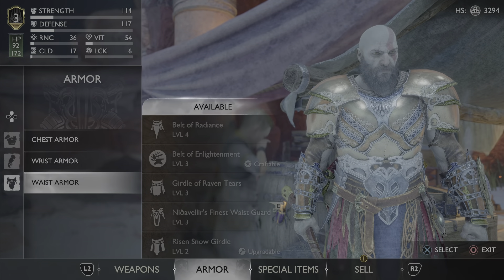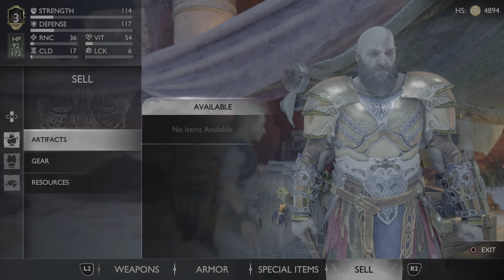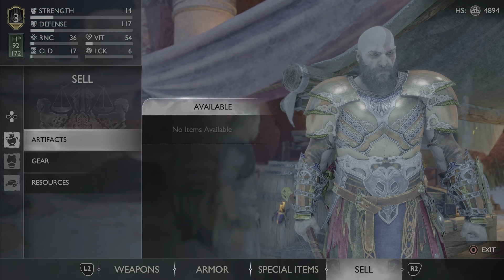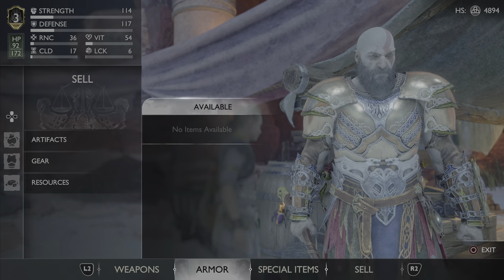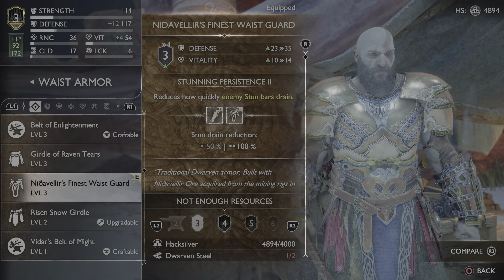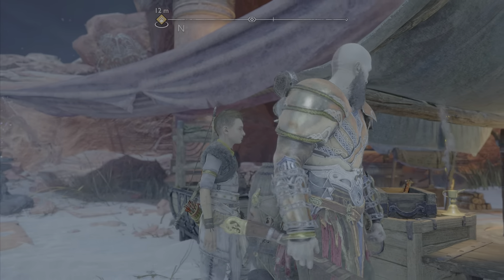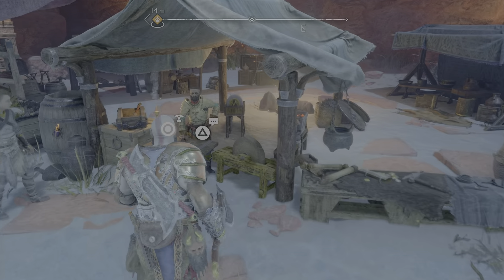We can sell some things — that'll get us the Hacksilver we need. Yeah, that gave us enough Hacksilver. Why not — let him talk.